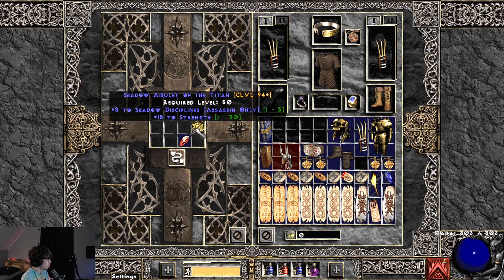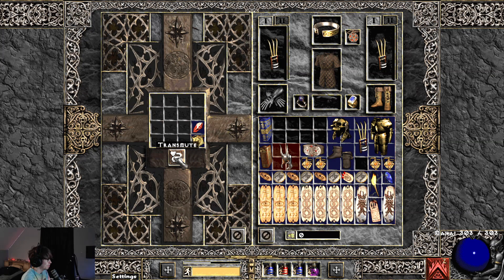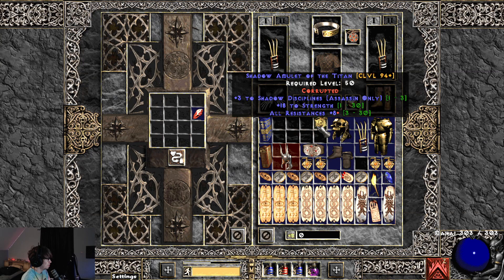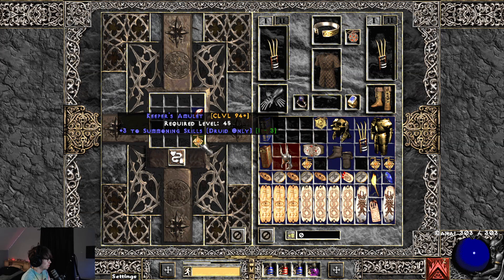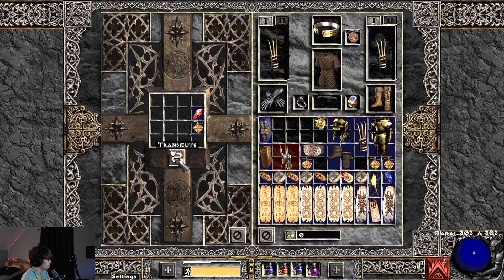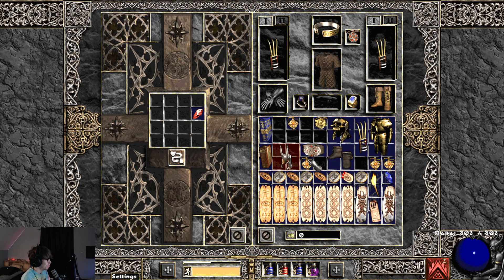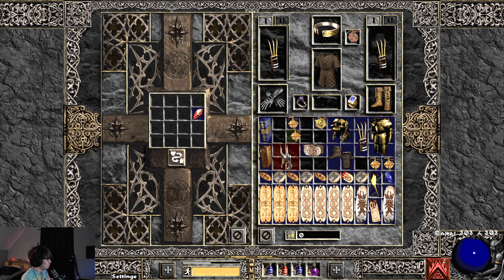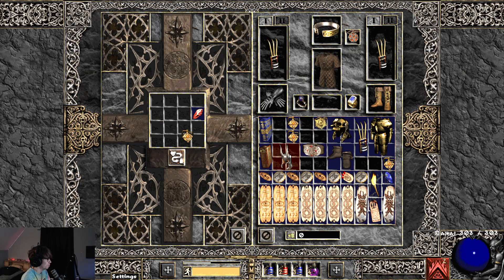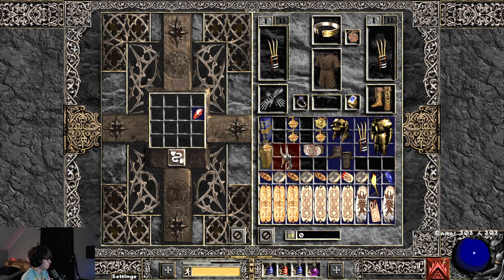These magic amulets sell pretty decently if you get plus one all skills on them, so they're worth slamming. All resistances — that's not bad actually, that's a pretty beefy amulet. This one would probably sell for a lot if it gets plus one skills because summoning druid is pretty meta right now. Magic — fine, not terrible. This one would be good for a holy bolt paladin. That one though — nine strength, not good, pretty useless.